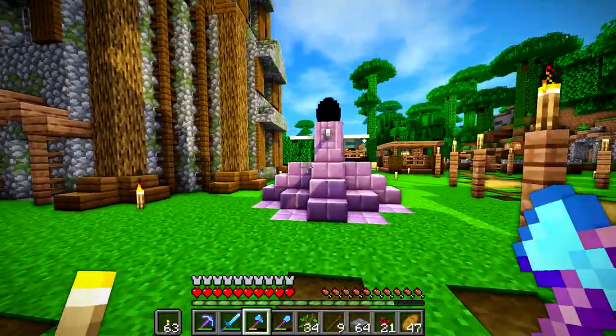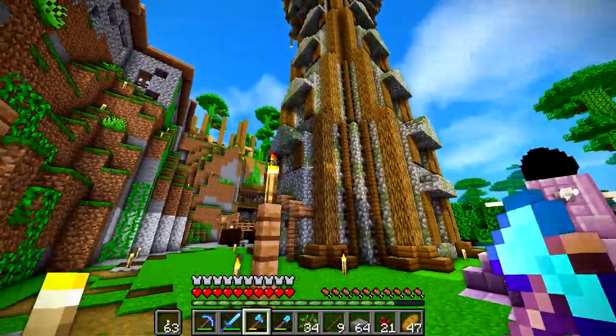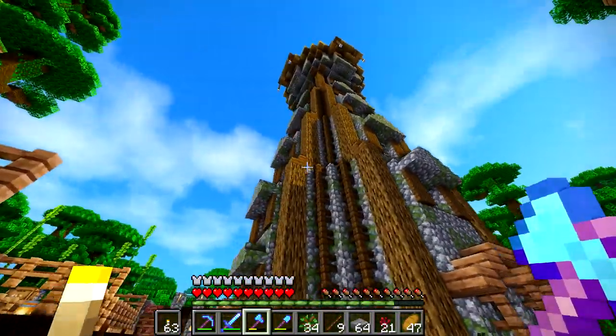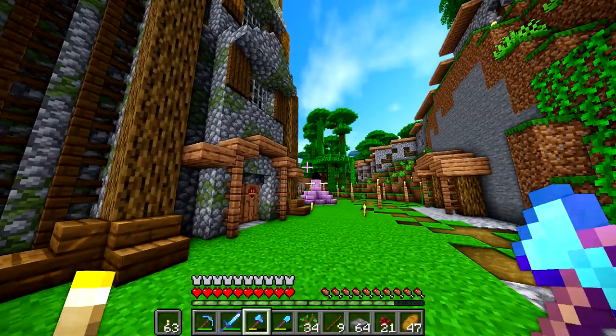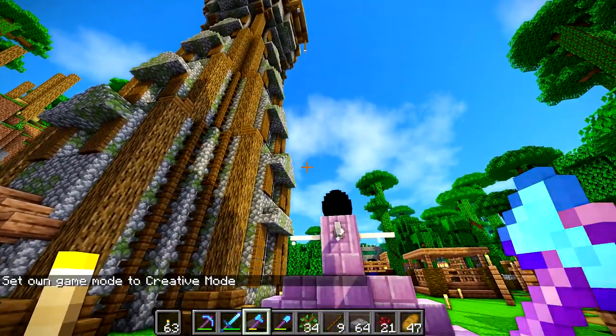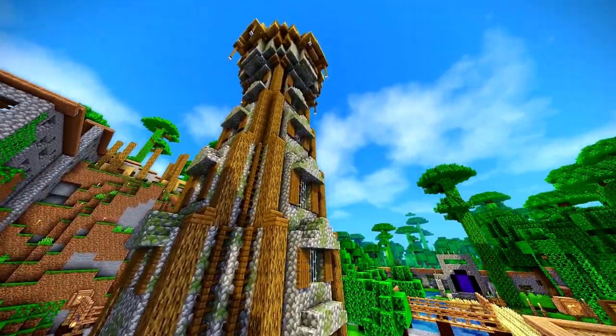Hey guys, what is up — the Neocubist here. Welcome to episode 41 of my Minecraft survival let's play. So in between this episode and last, as you can see, I added a few things to the wizard tower. Obviously the thumbnail was kind of pixelated so you guys couldn't truly see it. I am going to switch into creative mode just so I can fly around and sort of show it off.